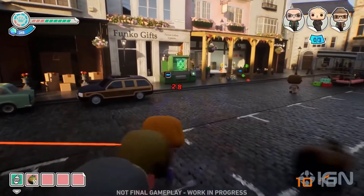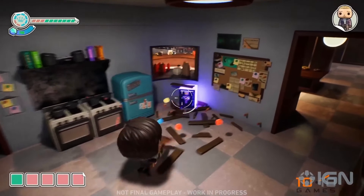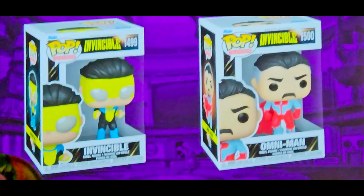At the very end of the Comic-Con reveal, they also announced two Invincible Funko Pops — an Invincible and an Omni-Man Pop. These are not official Funko Fusion Pops, so they don't include DLC codes, but they are related to the game.